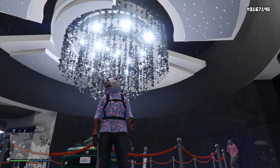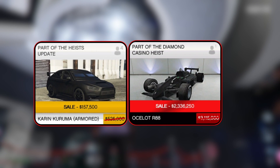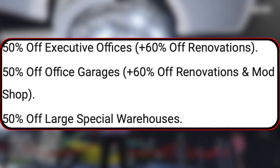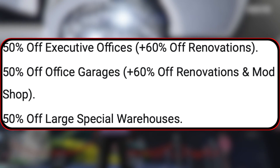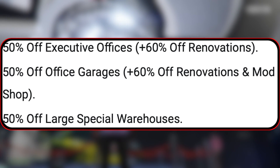Now let's move on to this week's vehicle discounts, and man, do we have a lot. We have 70% off the Armored Kuruma, and 25% off the R88. Rockstar's really been spoiling us lately. We also have 50% off Executive Offices, plus 60% off Renovations, along with 50% off Office Garages, plus 60% off Renovations and Mod Shop, along with 50% off Large Special Warehouses. So if you want any of that, make sure you take advantage of those 50% and 60% discounts this week.